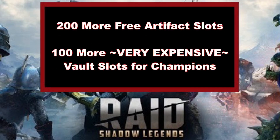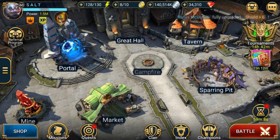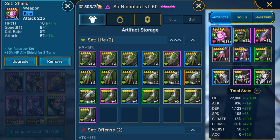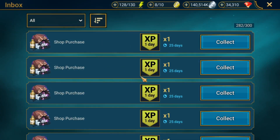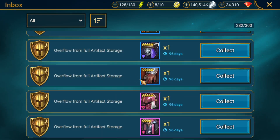Number three is a really big quality-of-life improvement — all the extra space we got. We got 200 free artifact slots. If you go in-game to the artifacts tab, you'll see it's now at 700 instead of 500. You don't have to pay any silver or gems for this — it's just free space. That's really nice because I still have a bunch of artifacts sitting in my mailbox from farming for tournaments earlier.